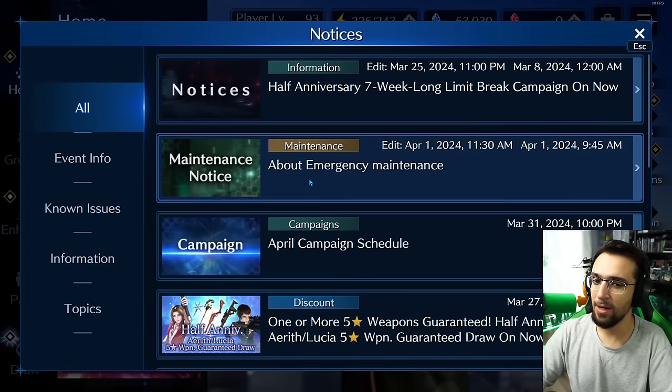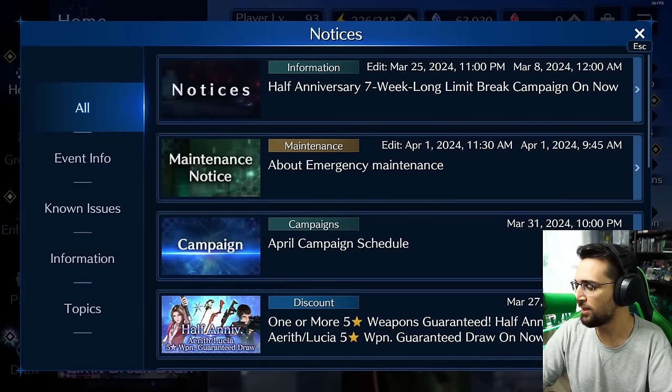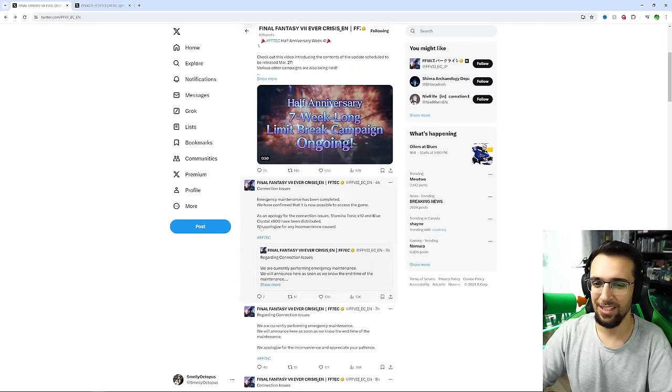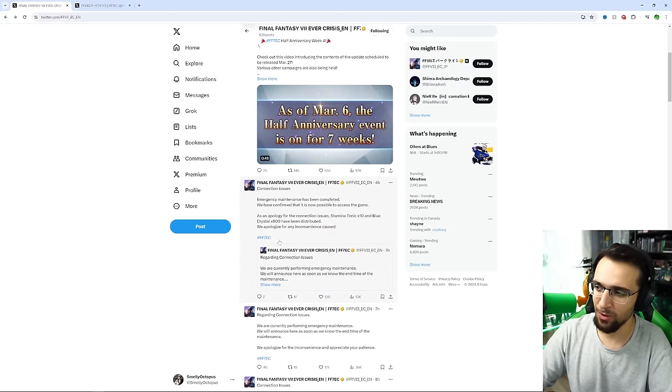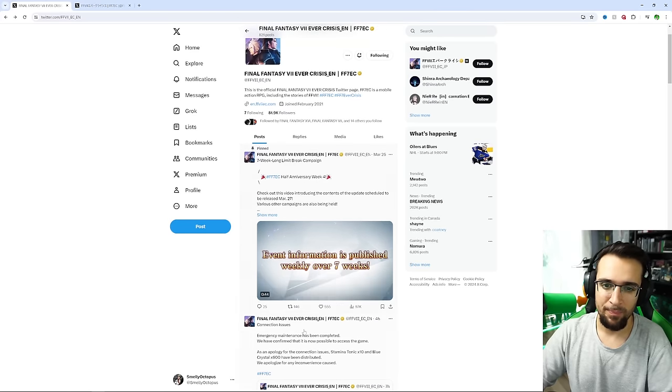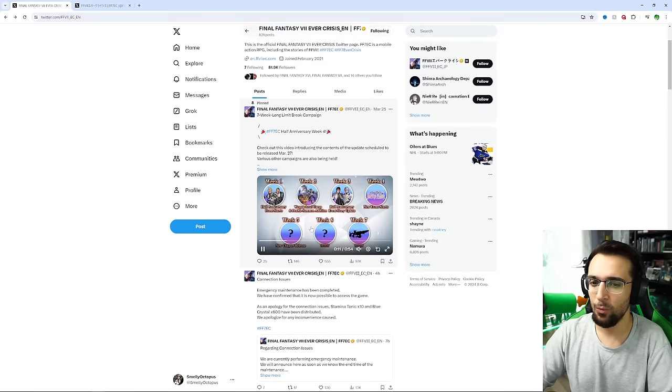There is emergency maintenance, by the way — 600 free blue crystals. They talked about it on Twitter. The English side is saying here's 600 free crystals for the disturbance, and we got 10 stamina pots for that. But we haven't really got an update on week five yet.